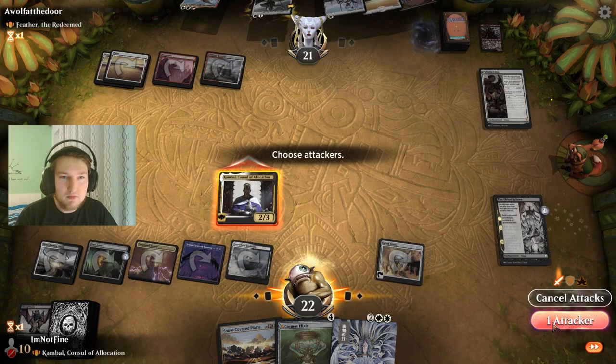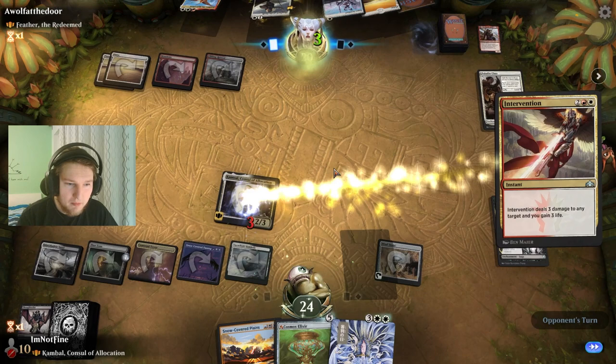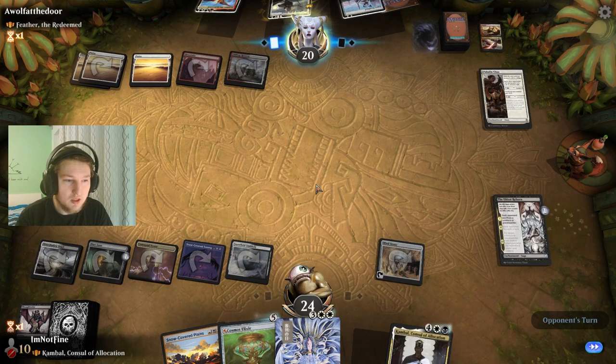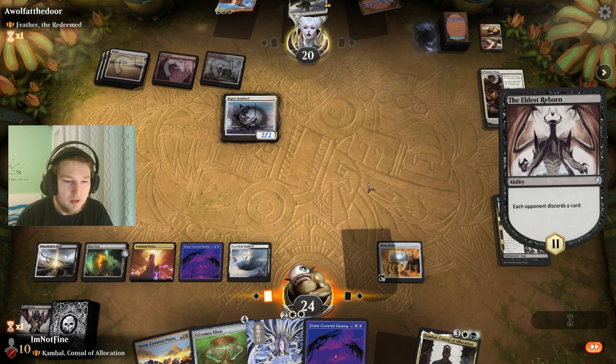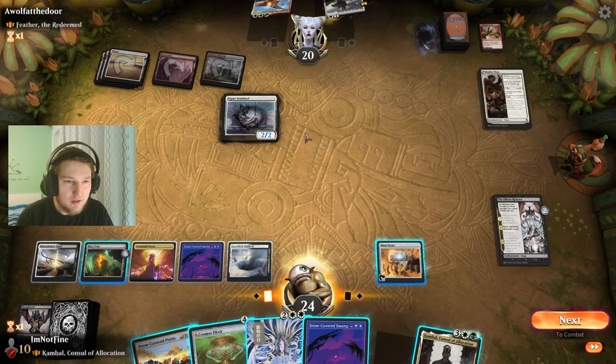I don't think they have haste. Pressuring their life total in this specific deck is actually really relevant — every point of damage matters because Kambal will eventually deal so much damage to them. So the question is Elixir versus Kambal. I assume I'm supposed to play Kambal here.